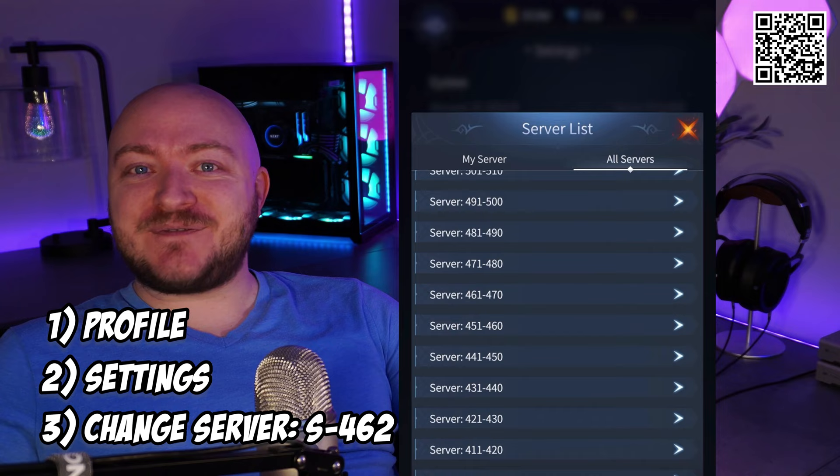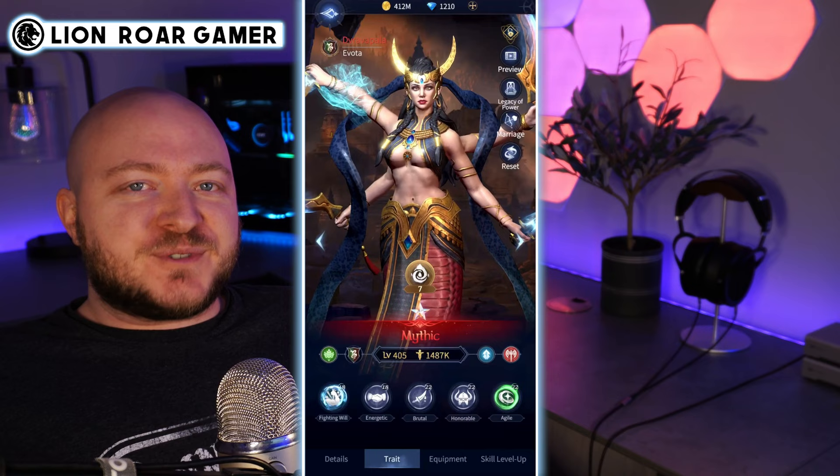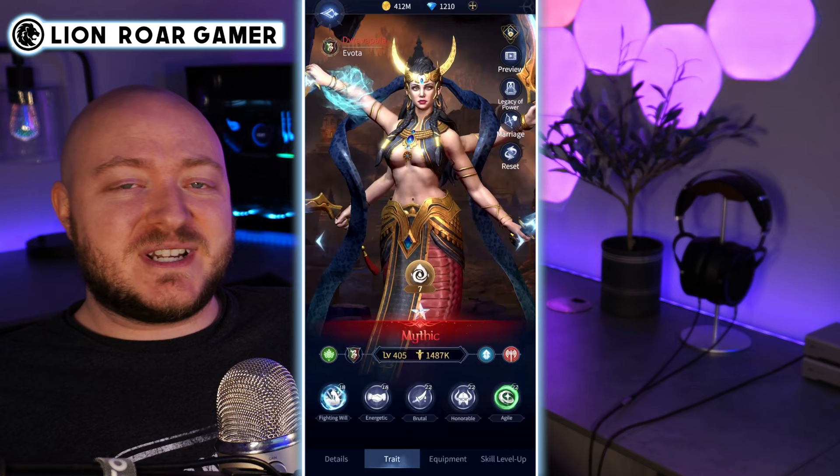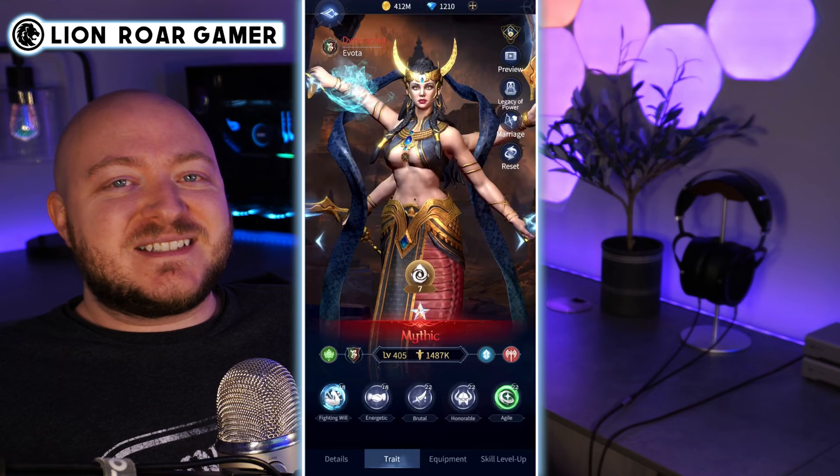Simply click on your profile settings, then change your server to S462 — see you hopefully soon! All right, so let's say you got a brand new champion and you're trying to adjust the traits through marriage to get exactly what you want. Make sure to go watch my video on clan traits if you haven't even started yet, because today's video is going to be a bit more of an advanced technique.